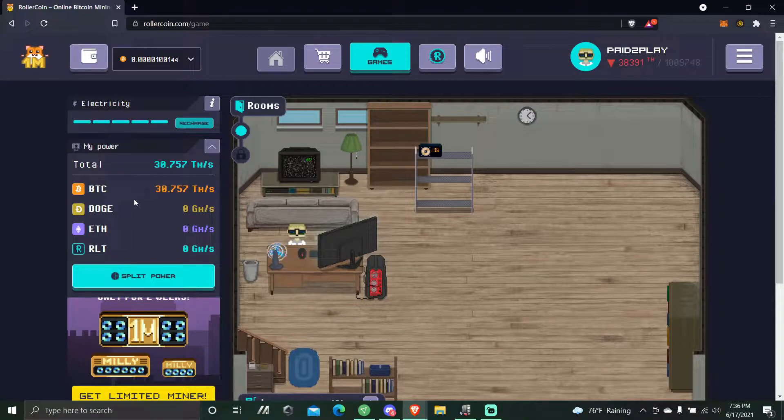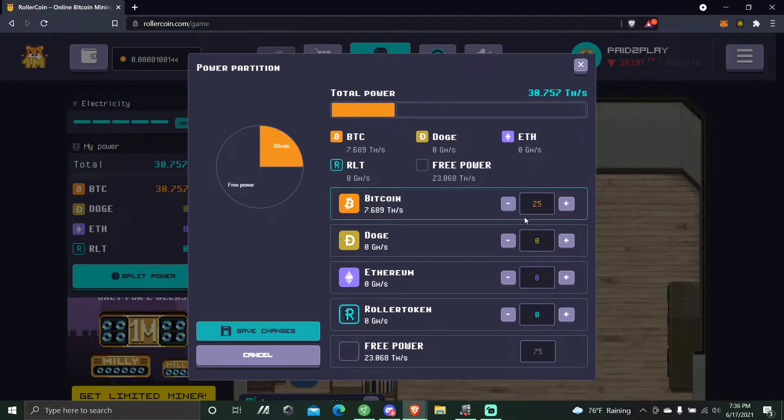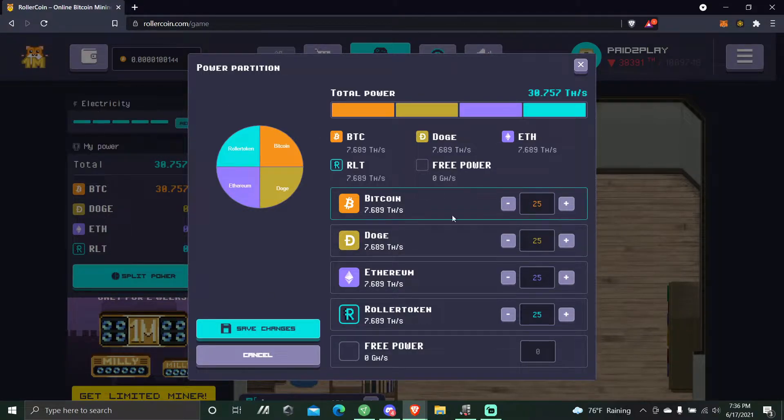It gives you four different coins to mine and you want to split this 25% between each one of them. This is a good way of figuring out which one's paying out the most at a certain time, but you can only do this once every 12 hours. I have mine all in Bitcoin right now. I'm going to split it and then let my community know which one's paying out the most.